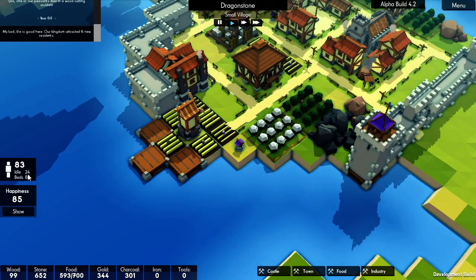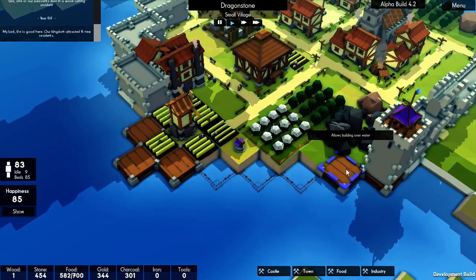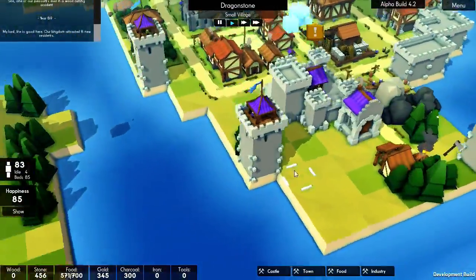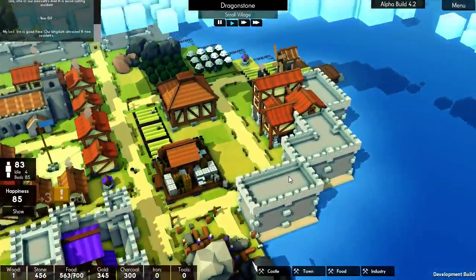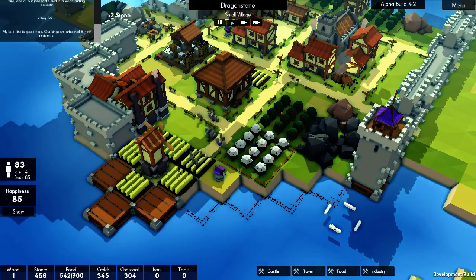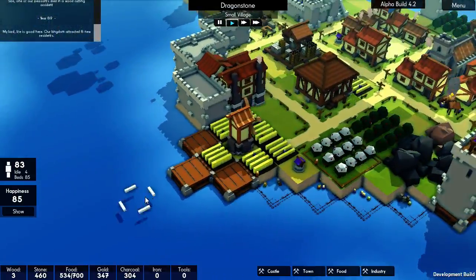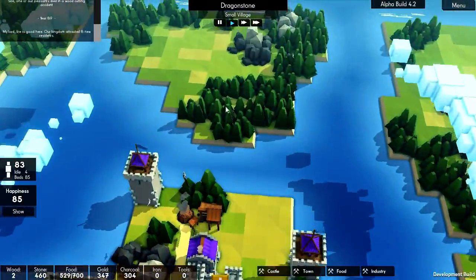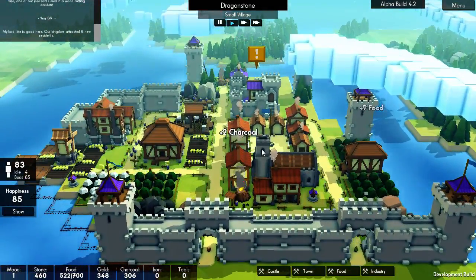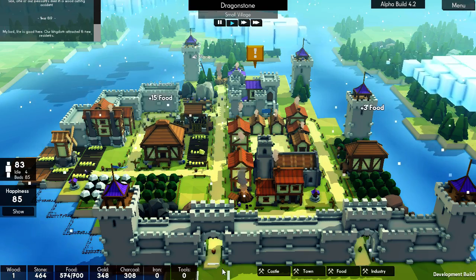We've got 24 people idle — holy crap, we are wasting so much time. Build, build, build! Build defensive walls like there's no tomorrow — apparently we've suddenly got a million people available. We've still got four people idle even with everything fully manned by builders. This is crazy. We're out of wood — crap. We'll work on that next episode. We'll get another forester and it looks like it's time to start visiting other islands — get some bridges and get a little woodcutter set up on a separate island. Thanks for watching, see you next time.